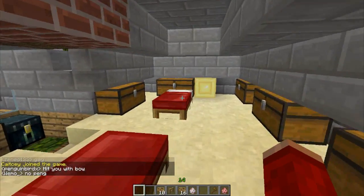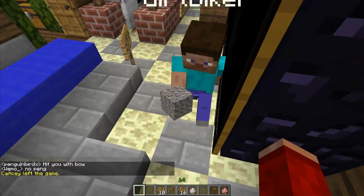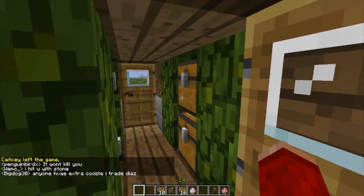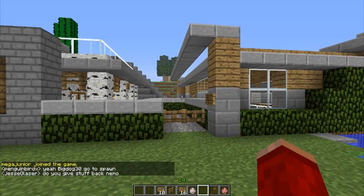The stairs take us up to the loft. There's some storage space up here, which is cool. There's a nice little glass window. He's got stone in the floor and a farm down there. Oh, a skeleton! Okay, let's go now into the next house.